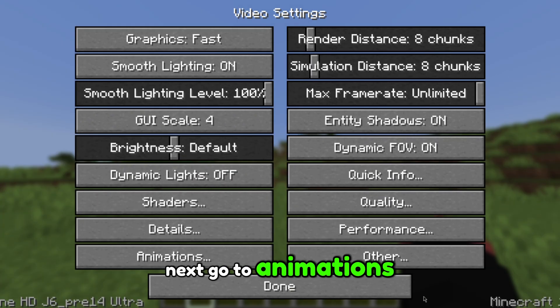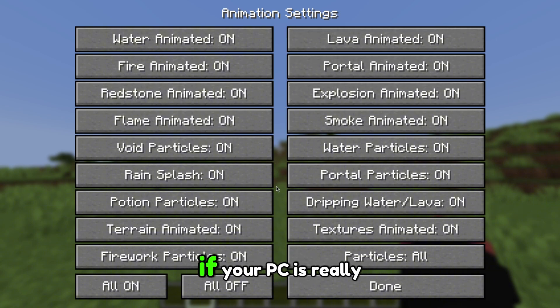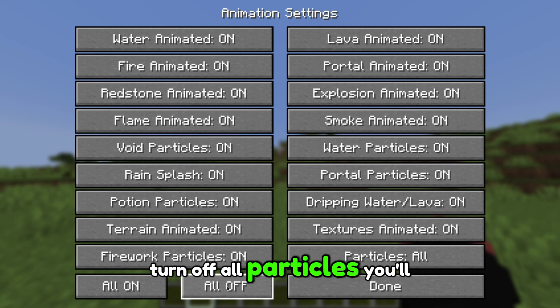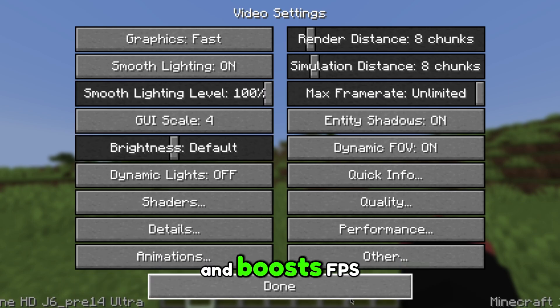Next, go to Animations. This step is if you have a really bad PC. If your PC is really struggling, turn off all particles. You'll lose minor animations, but it won't affect gameplay and it boosts FPS.